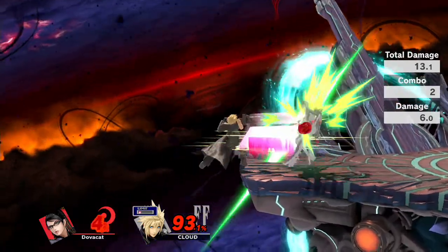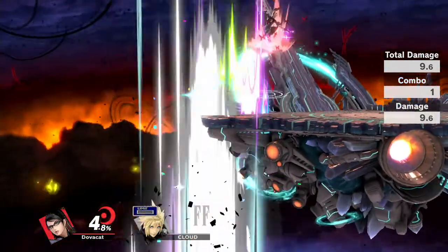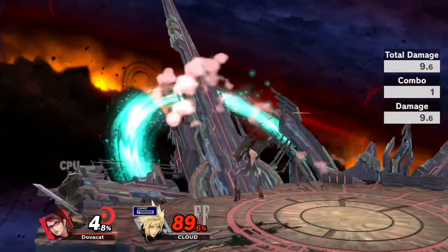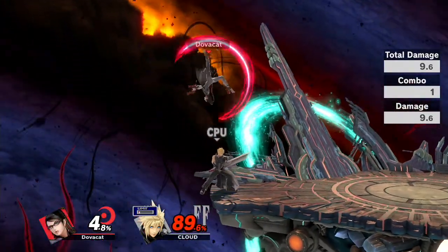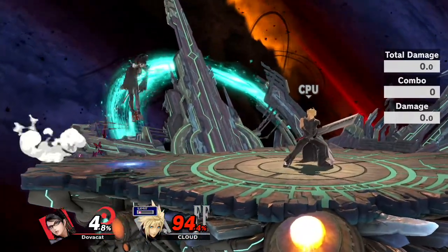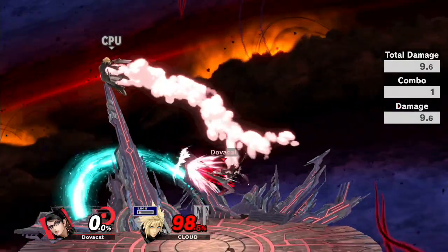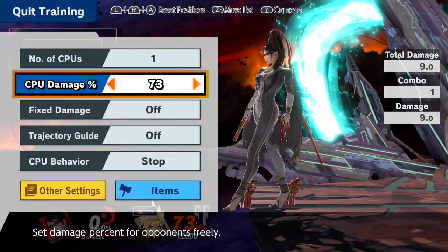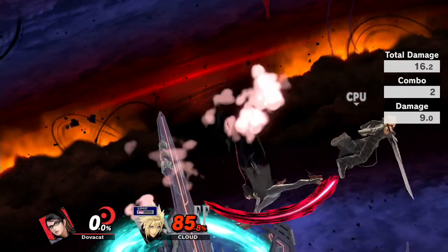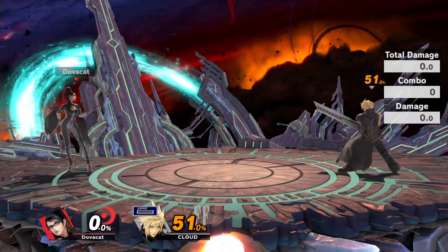Down air is still really strong — you can use it for a quick punish, but Bayonetta doesn't have a lot of kill options anymore. Neutral air is a good combo move but will not kill anymore unfortunately, unless you're really close to the side. Sort of like up air, if you hold it near the ledge it can be a good edge guard, but that's about all it has besides combos — you can do nair into side-B and stuff at lower percents, which is pretty good.